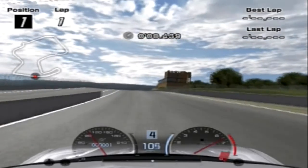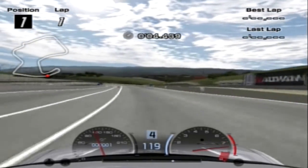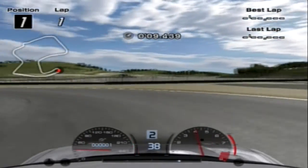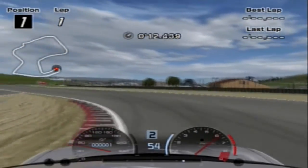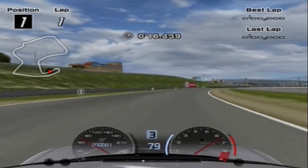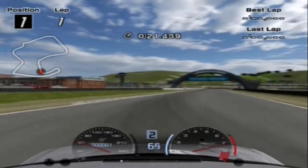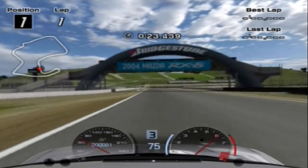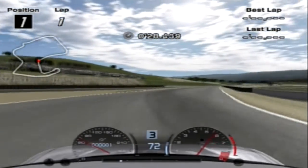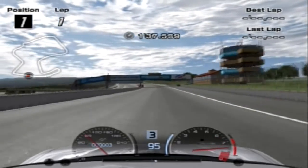On to the lap times with nitrous. The first lap has the nitrous set on the 10 setting, which gives us the least speed boost. When driving, I actually didn't feel much of a difference and didn't even know if it was working, to be honest. But you can tell it's working thanks to a distinctive hissing sound.